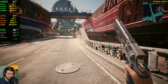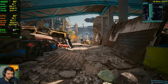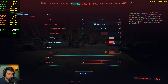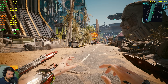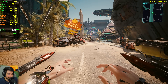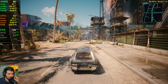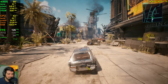98 FPS average, 65 1% lows — a really great gameplay experience. I'd actually go with these settings for my own gameplay. Maybe even with frame generation on top. With performance DLSS and frame generation enabled, we're getting 100+ FPS. It's kind of insane how well frame generation works with 4K performance DLSS.